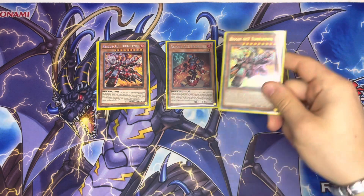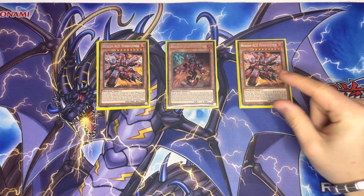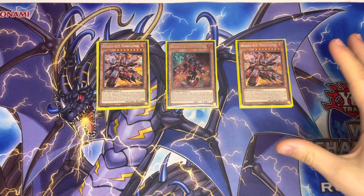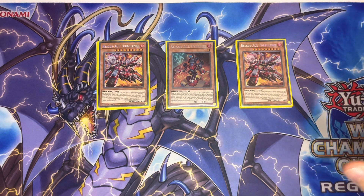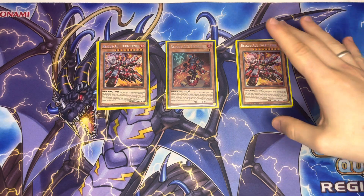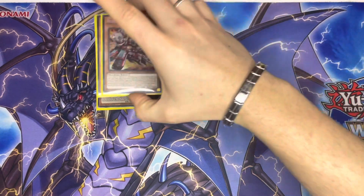Moving on to the second most important Rescue Ace — the one that makes the deck work — we have double Rescue Ace Turbulence. I'm not playing three because he can be bricky in hand; two is more than enough. He banishes two Rescue Ace cards from the graveyard, summons himself, and can set up to four spells and traps from your deck straight to the field. That's why I think Rescue Ace has potential in the future — all they need is better spells and traps. He's also 3000/3000, so he's quite big, and if a Rescue Ace leaves the field by card effect, you get to destroy one card on the field.